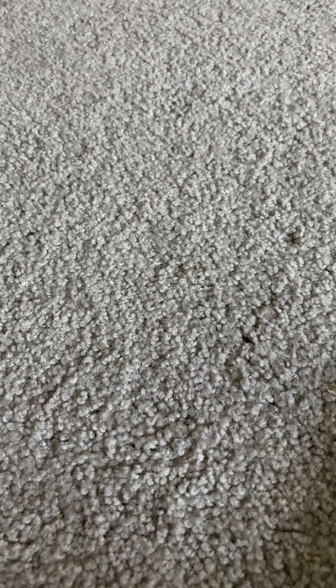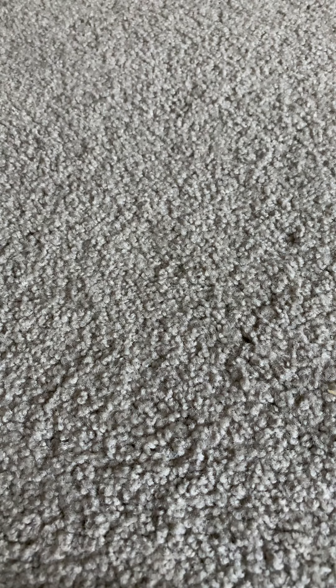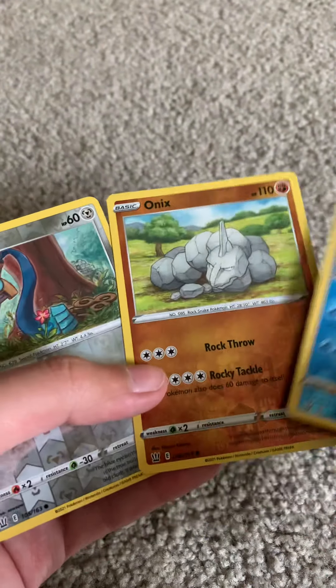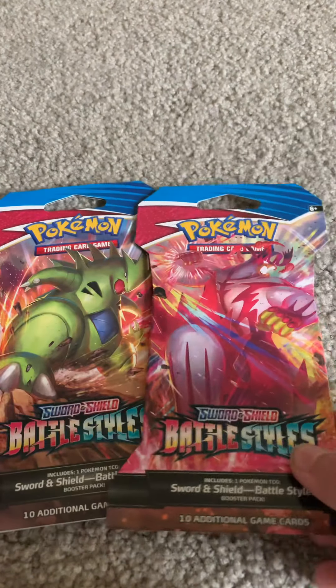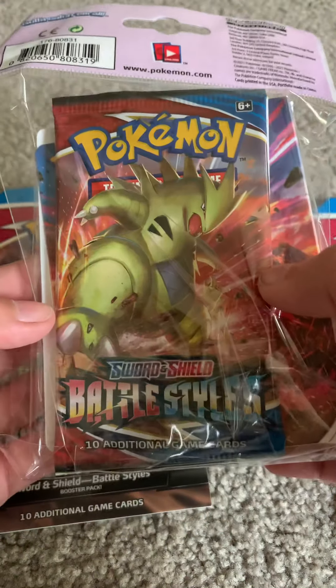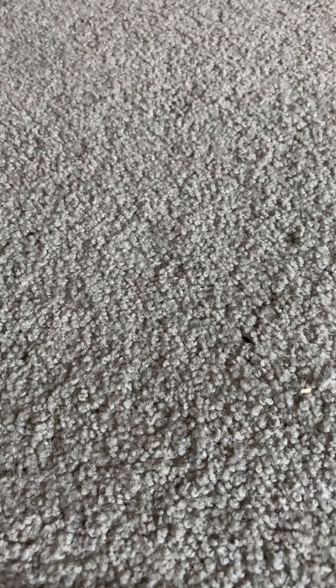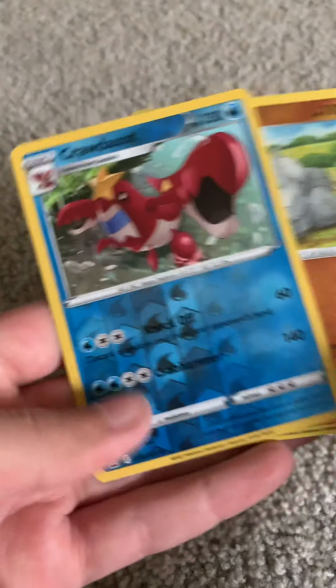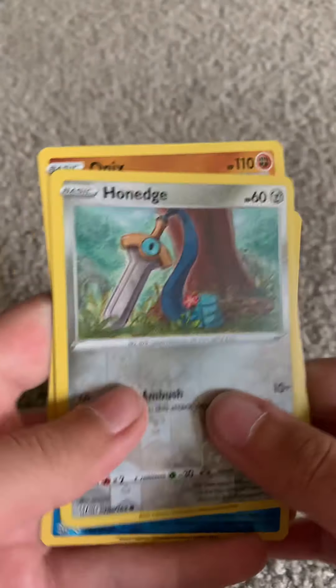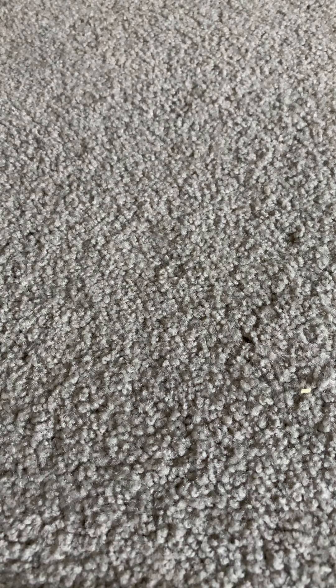And that is it for today's video. The next video I will be posting, we will be opening three more Battle Style packs — here are the three we're opening next video, that will be uploaded soon. And we will be opening this portfolio which comes with Battle Style, so hopefully we get something good in those. We didn't really get too much good stuff today, but here are the three Reverse Hollows we got. Onyx is my favorite Reverse Hollow we got today. Bye guys, and thank you for watching!